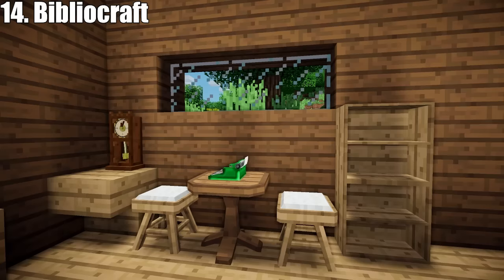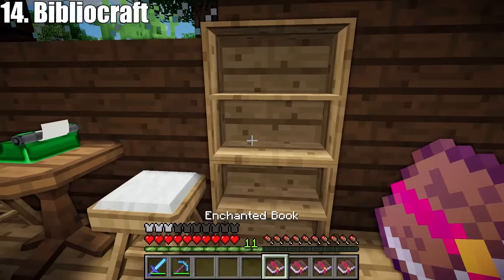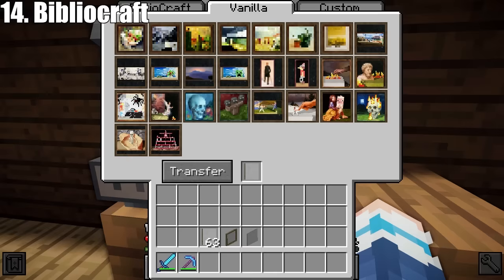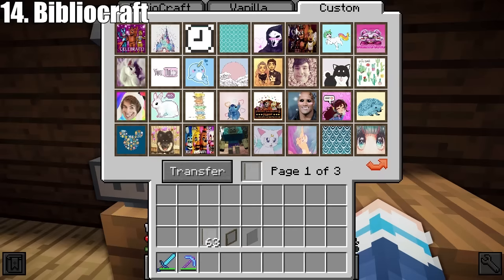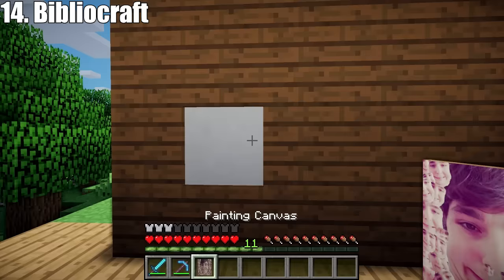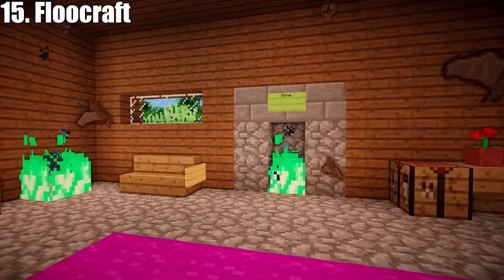Next: Bibliocraft by NewChaz adds various furniture items into the game like tables and chairs, and this functional bookcase. But the best part about this mod is the paintings! Place a canvas into the painting press and you can select paintings from vanilla, Bibliocraft, or your own custom library. Just add the pictures you want to your mod file and you'll be able to use them in game. Just print the painting onto the canvas and place it in a frame on the wall, and you can scale them to whatever size you would like.